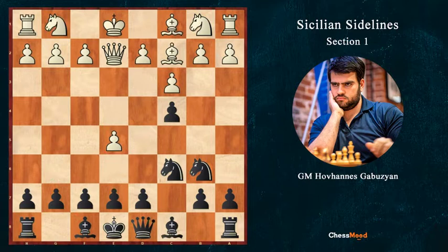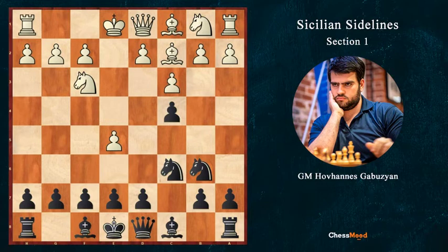So instead of playing Qe2, white here plays Nf3, and here we have two absolutely different options — one is a little bit risky but a very fascinating variation.